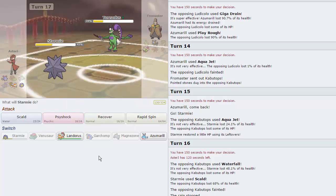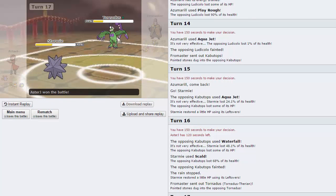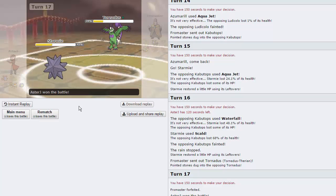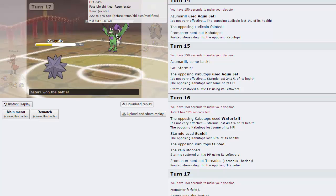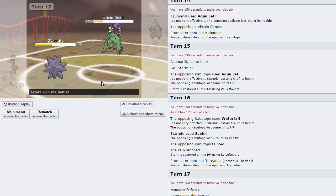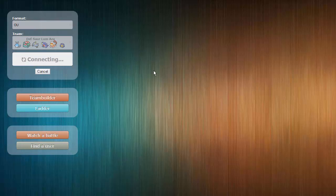He's free to go into his Tornadus now and just U-Turn out. I have to land two Stone Edges though — that's the issue. He's actually going to forfeit. That was unexpected — I did not foresee him forfeiting, but he still had a chance to win, a very good chance actually. We pretty much forced the Kabutops to attack us, so that's a pretty good win.